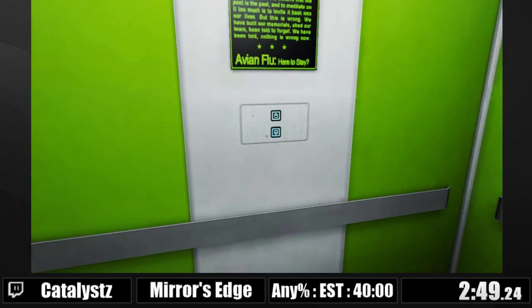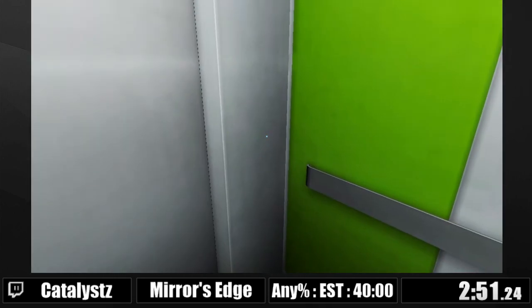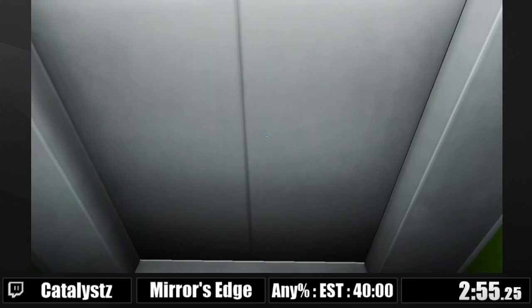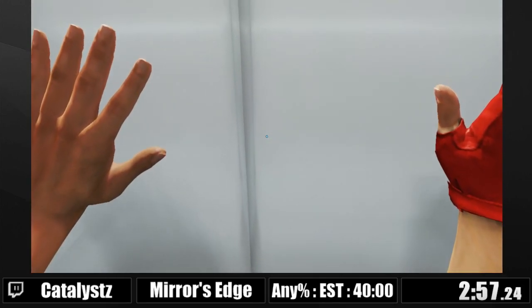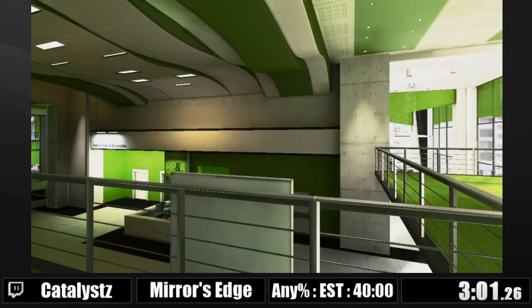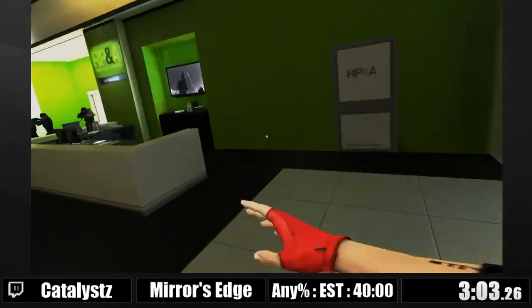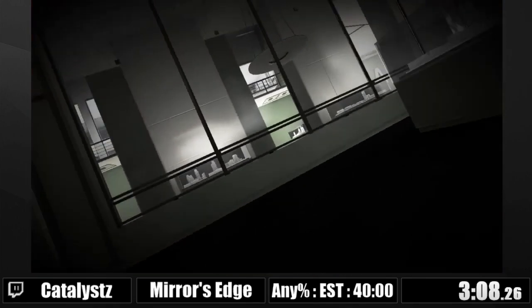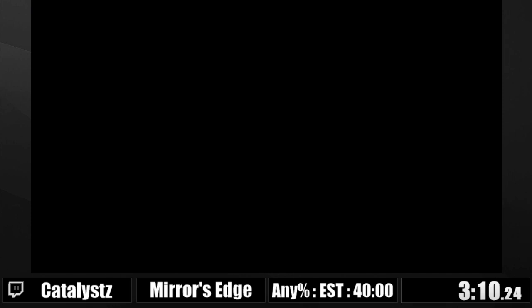Here you saw me do the first button glitch. Basically, if you're stuck in an animation — jumping, sliding — we've bound the interaction button to mouse wheel as well. So if you spin the mouse wheel while stuck in that action, you can completely skip the button press animation. These scopes are RNG — 15% for them to kill me, which they did, of course, because it's a marathon.